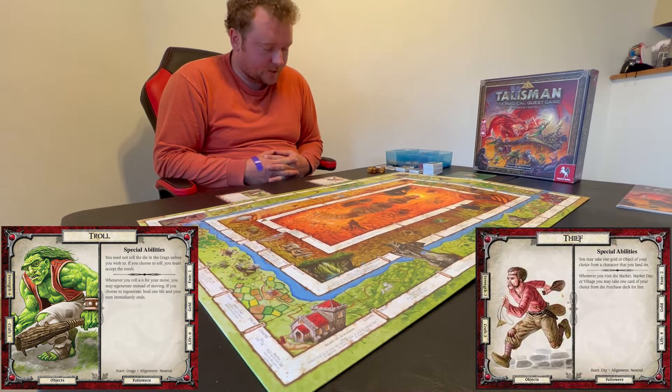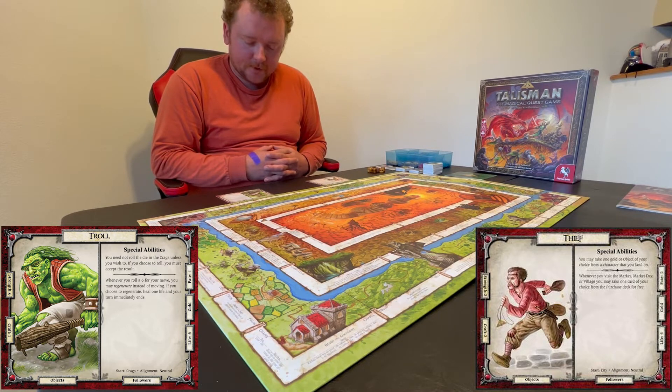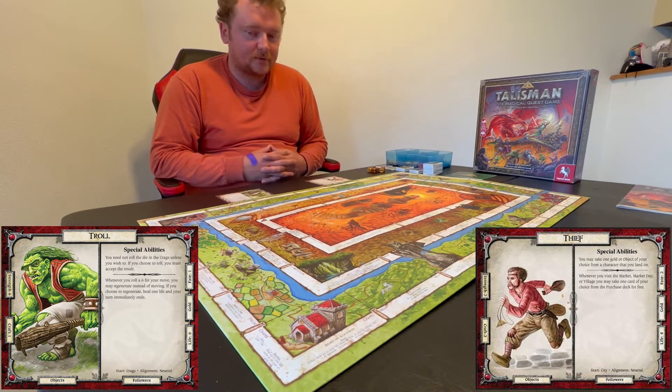The thief starts with strength three, craft three — pretty balanced. Special abilities: he may take one gold or object of his choice from a character he lands on. Whenever he visits the market, market day, or village, he may take one card of his choice from the purchase deck for free. He has two fate, four life, one gold, starts in the city, and his alignment is neutral. The troll is pretty lopsided — his strength is six but his craft is only one, fate is one, life is six. His special ability lets him skip rolling in the crags. When he rolls a six for movement, he may regenerate instead and heal one life.